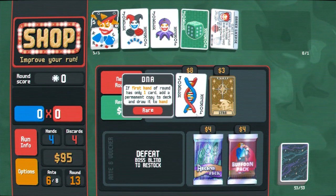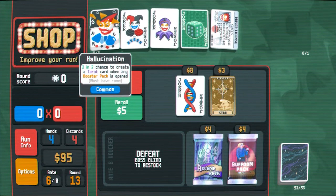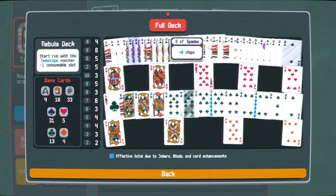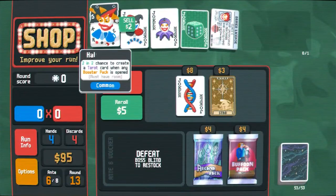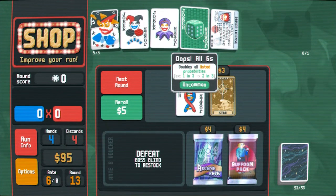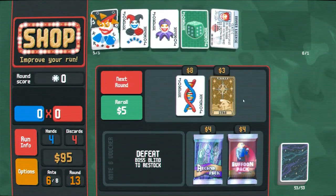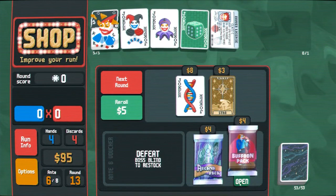DNA. Am I insane for thinking — because we've fixed our deck quite a bit already — what would be the card we'd want to DNA specifically? I don't know. Maybe the tarot cards are still more useful. DNA is pretty good though. Maybe we get rid of oops-all-sixes — what's that doing for us really? We're crafty joker. Maybe it's too late for DNA, we're pretty far in. Yeah, let's just buy a buffoon pack.